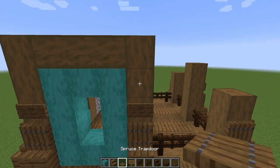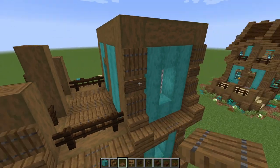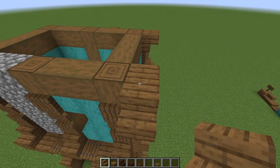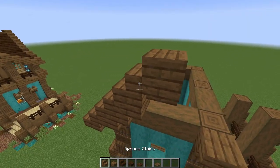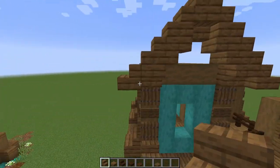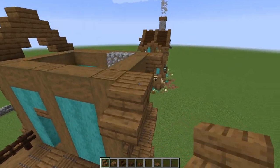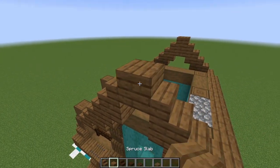Now bring more trapdoors above those signs going all the way around, stopping right here. Then put two upside down stairs - one above that trapdoor and one above the next one. Now let's work out a roof: really super simple. A stair goes here and we're going with a simple step roof pattern going up to the top. Once we get to the center, flip it upside down, slab on top of that, and come right back down. Then bring this stair all the way down, overhang it on this side, upside down stair, stair facing down, and bring the step pattern back up mirroring the front. Upside down stair and a slab on top.